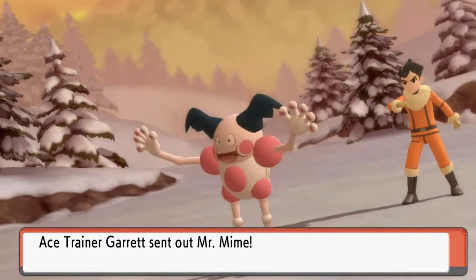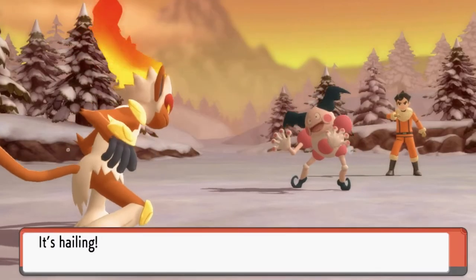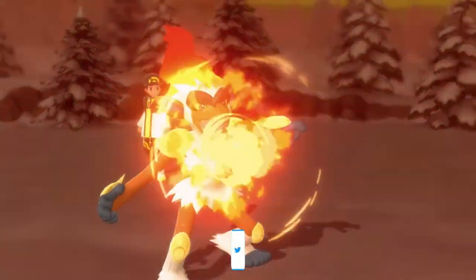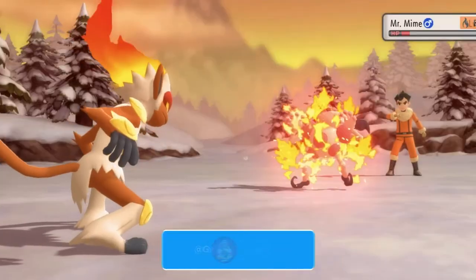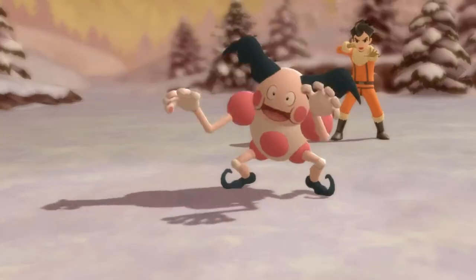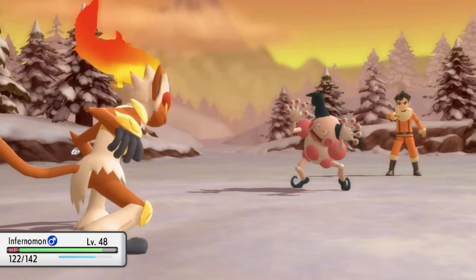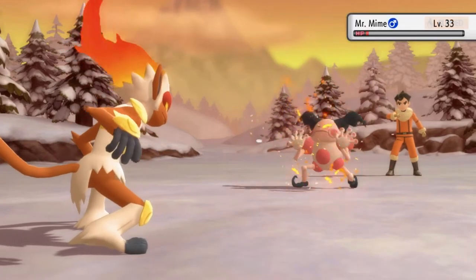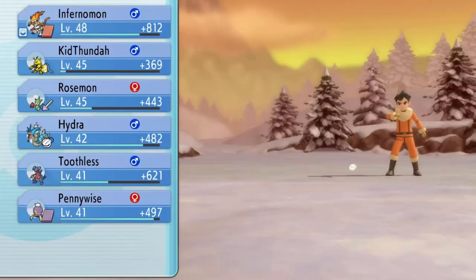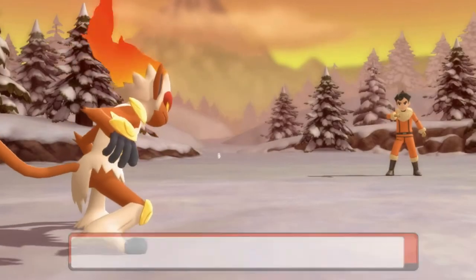Garrett is coming out with a Mr. Mime — it would have been cool to have the Galarian version here, but it doesn't exist in this game. Let's go straight for Flamethrower. Nearly defeats it, but it gets Burned. Here comes a Copycat — now it has Flamethrower too. But Fire-type moves don't really affect us. Double whammy — it's burned AND taking Hail damage.